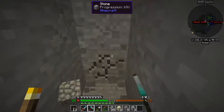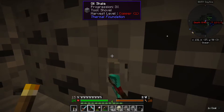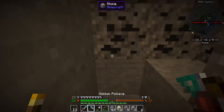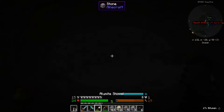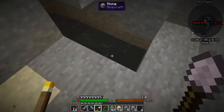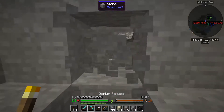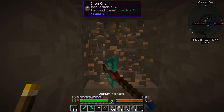I think that water rushing sound actually might be from that ravine. Oil shale - hmm. It makes a flowing oil block when you mine it. You just wait for it to disperse and you should be okay.